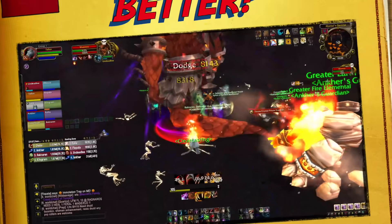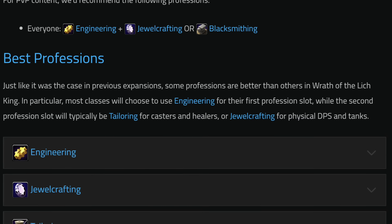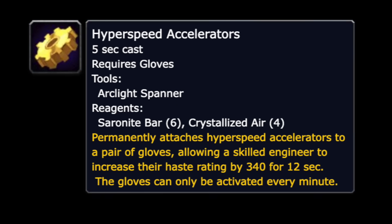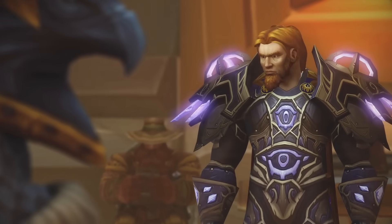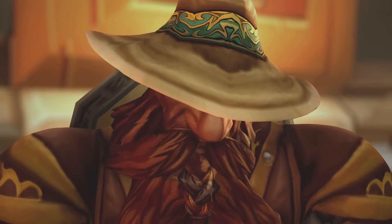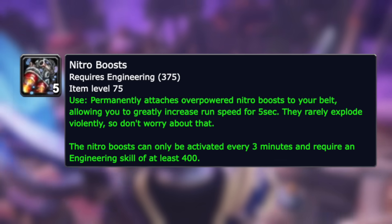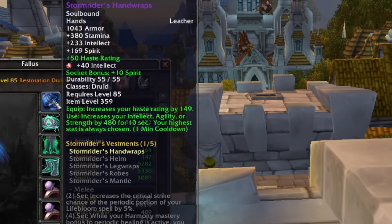In at number seven is Engineering. Engineering is an amazing profession and it doesn't change too much in Cataclysm, but one thing that does change is not only can you use the Tinkers, you can also use enchants. In Wrath of the Lich King, if you've got the Glove Enchant for haste, you lose that slot for a proper enchant. Things like the Cape Enchant giving agility or spell power — that is no more. You still get the Parachute Effect if you want it, but you can also put an enchant on the cloak as well. Nitro Boosts have moved to the belt instead, and you can have an enchant on your gloves as well as the Tinker — which is absolutely amazing.